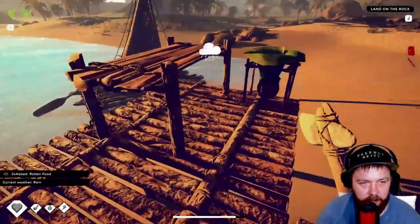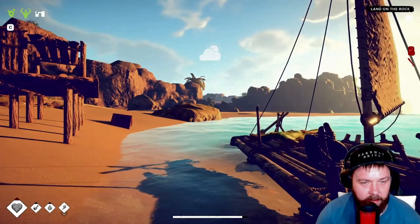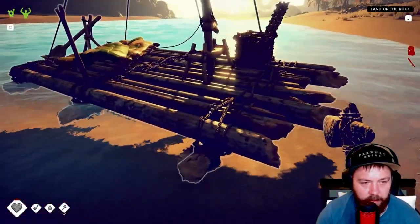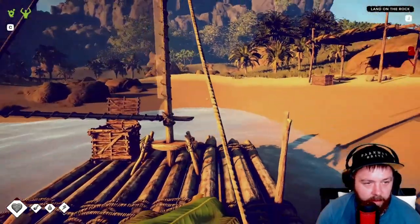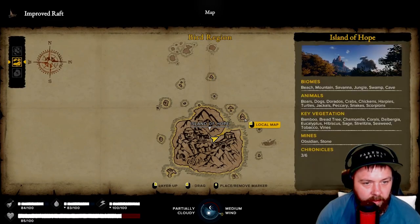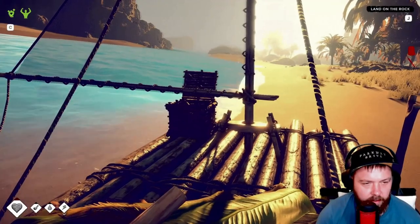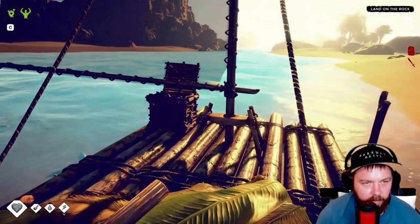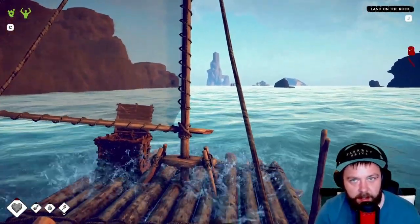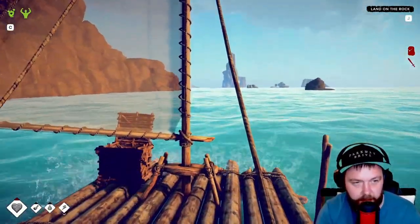Let's check our rain collector for some water - we've got a fair bit in there, so we can drink that. Then we should head over to the left and we should be able to find the lonely rock in that direction. Let's go ahead and sail away. We need to manually take the trip over there - let's make sure we can get in the water properly and head out. There it is over in the distance - the lonely rock that we saw on the spyglass. We're going to make our way over there.